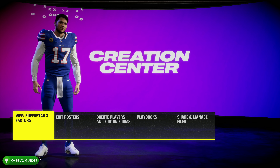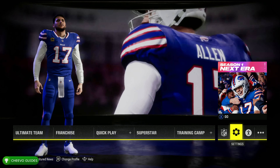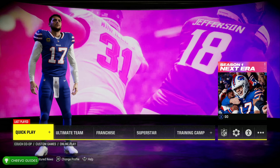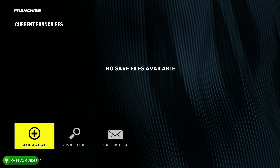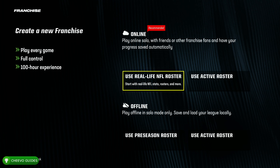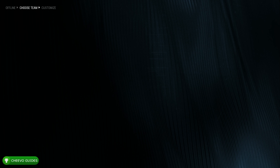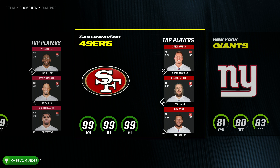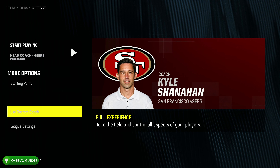Next, go over to Franchise mode and start up a new league. Choose the bottom right-hand option — it's the Offline Use Active Roster option. After that, make sure you choose the 49ers. If you downloaded and loaded up my roster correctly, it should show that they're 99-ranked. Go ahead and select the 49ers.